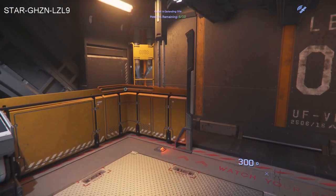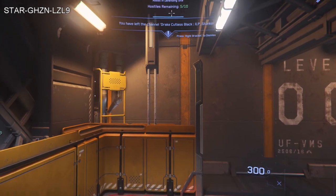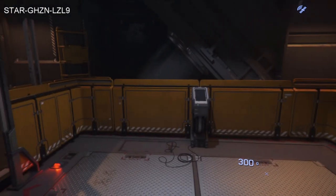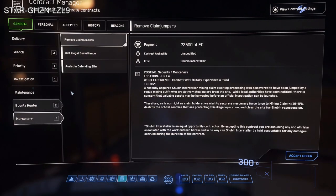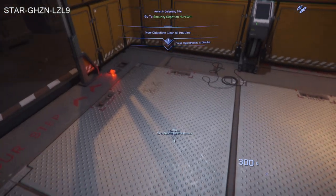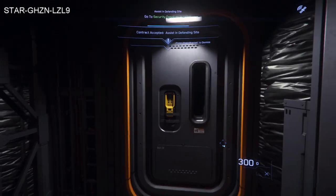I noticed the enemy numbers are going down. I thought: if you're a new player who wants gear, can you use the AI security to assist in defending the site while they handle the kills? We're already down to five. So I accepted another mission — a security post depot on Hurston — and I'm going to head there. First I'm going to Everest Harbour to drop off all my gear and leave everything behind except a multi-tool, to test whether a new player with limited gear can let the AI do all the heavy lifting.